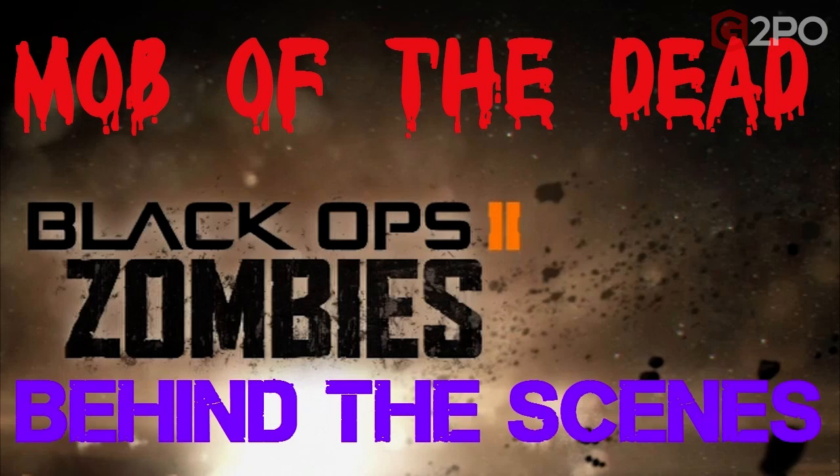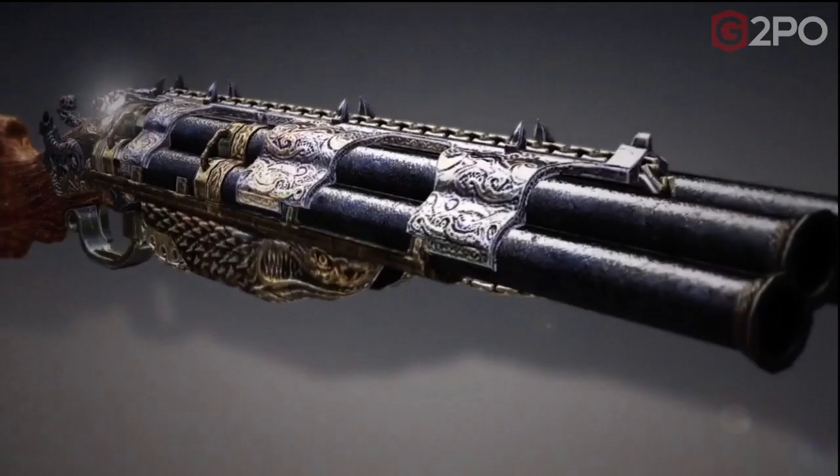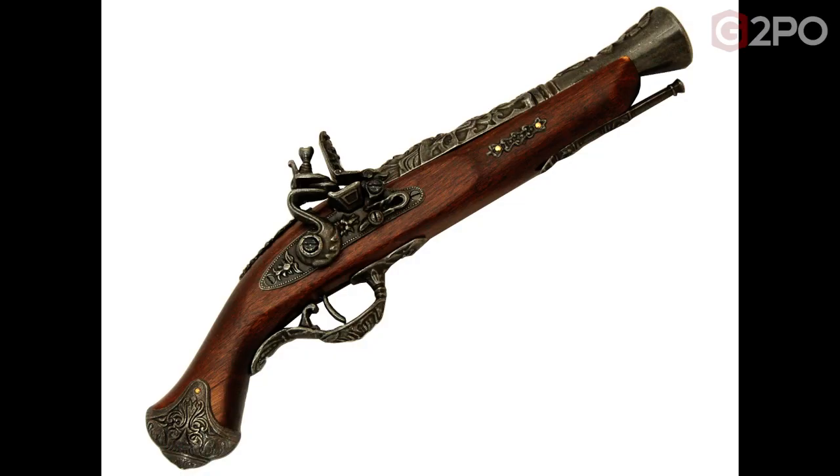You guys, Spider-Bot here. We got another video for you for behind the scenes Mob of the Dead on Xbox Live. This time we're taking a look at an epic new weapon called the Blundergat. This weapon is a fictional weapon — it's a cross between a blunderbuss, shotgun, and a gatling gun.